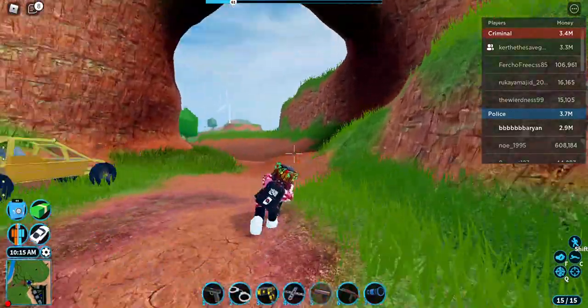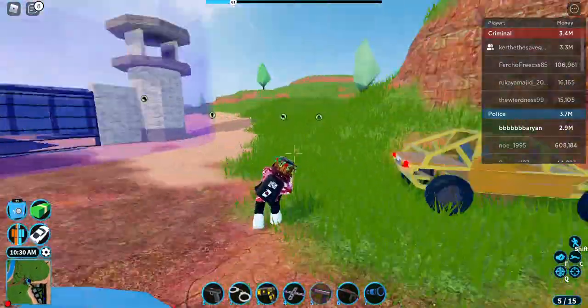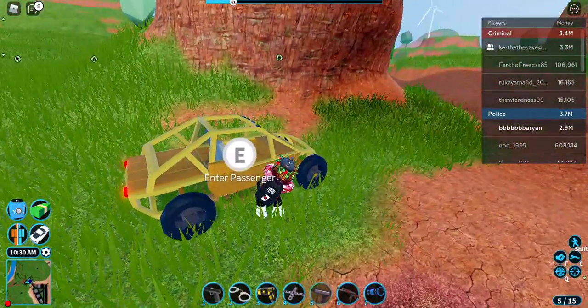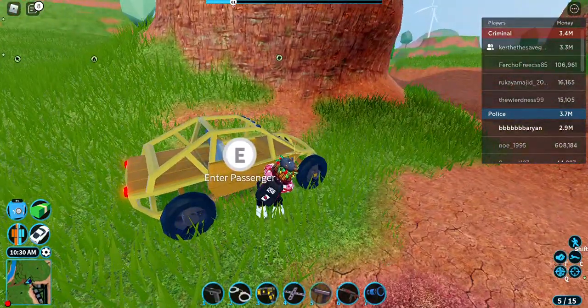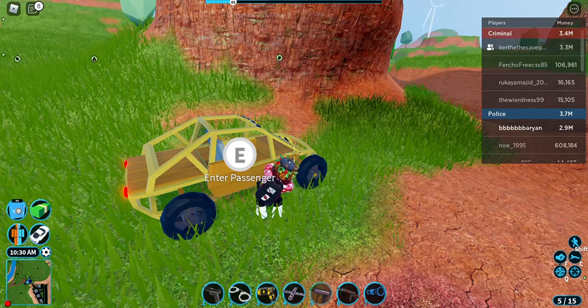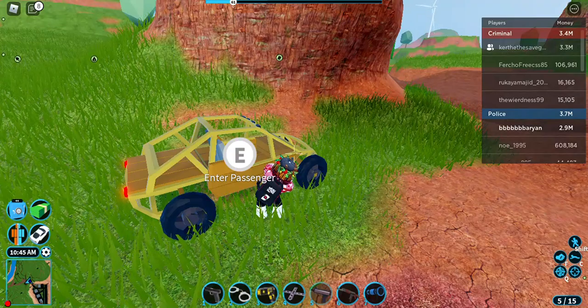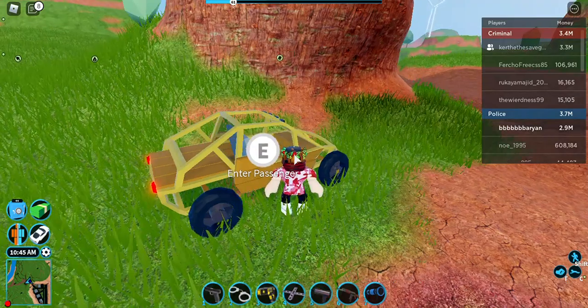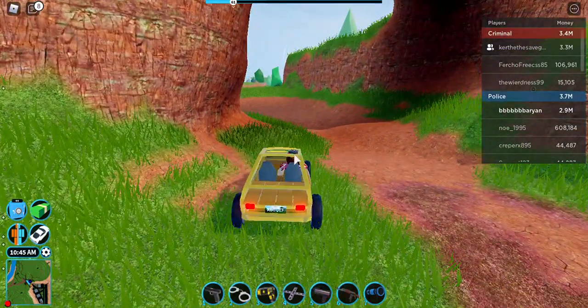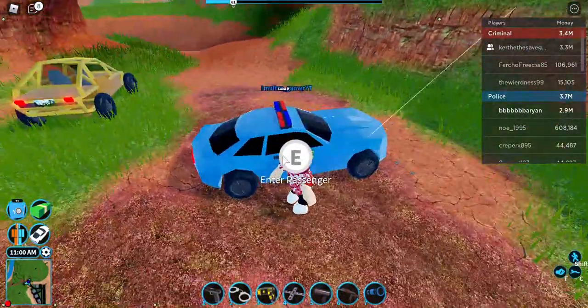Then the alt account has to kick you out of the car. Now you're stuck in this funny position. Now you have to enter the passenger seat again and press the number of the gun.